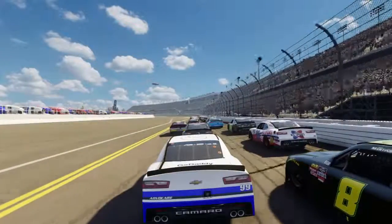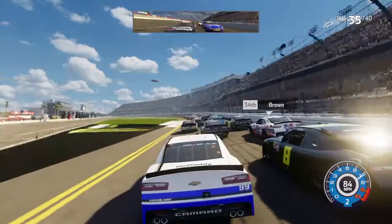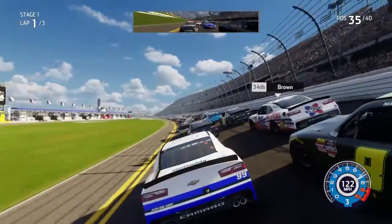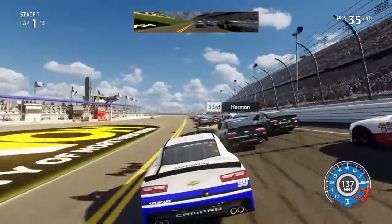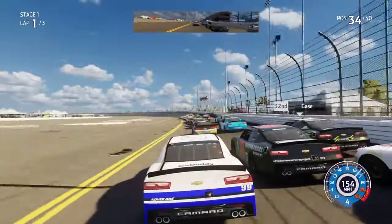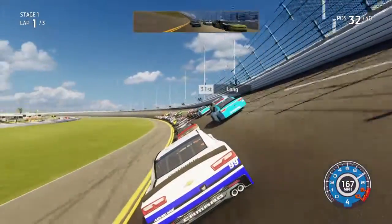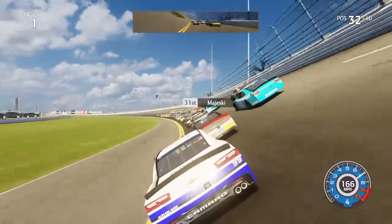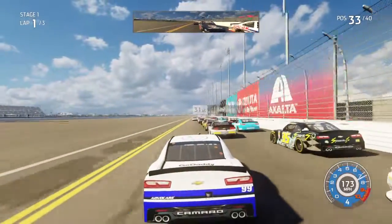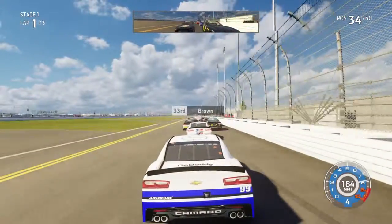Here we go — let's see what we can do in the Xfinity Series. Green flag is out; the Triple Q PowerShares 300 at Daytona is underway for the NASCAR Xfinity Series. Very light stages except for the final stage. Drafting is going to play a big role here at Daytona — it already does, always makes for an interesting race. The top line's getting one really good run off the corner there, but we were able to block.